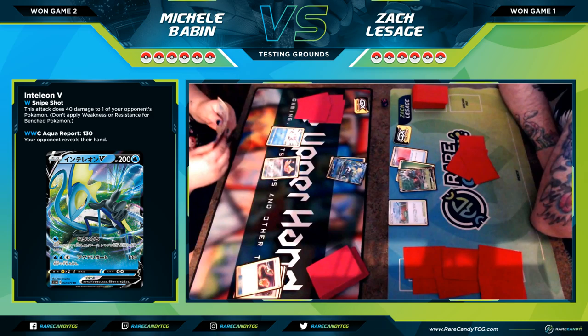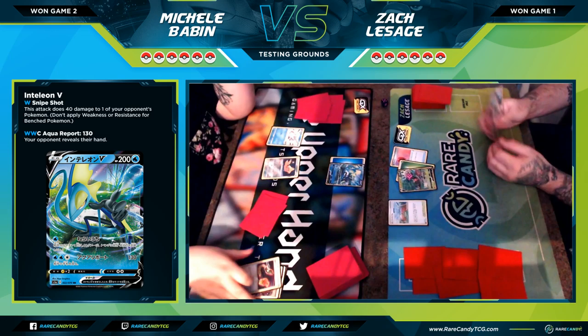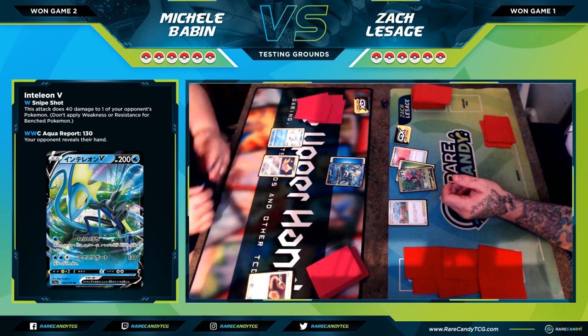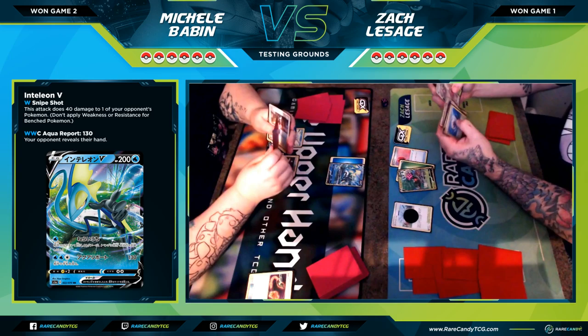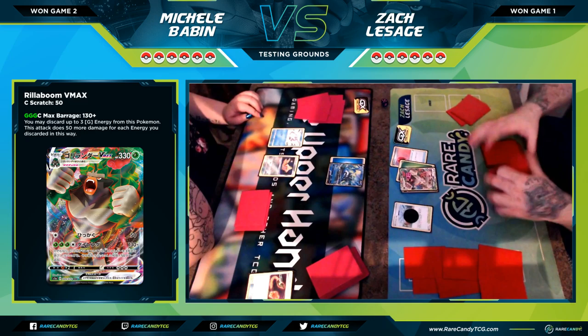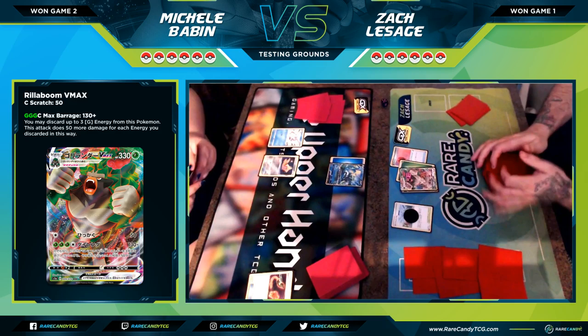She gets set up with the Inteleon V and attaches an energy — pretty typical turn. She asks what the first attack does and I tell her it's 40 and snipe anywhere. There's the 40 snipe. I decide to just go for it and evolve into Rillaboom VMAX. I draw off the top of my deck and see what I can work with — there's an energy, so I pitch this hand away and let's get set up.